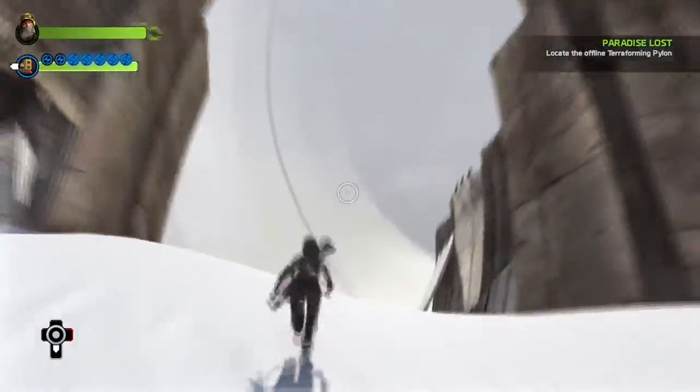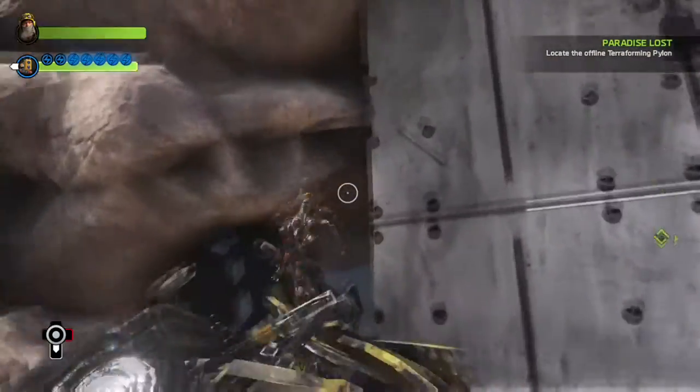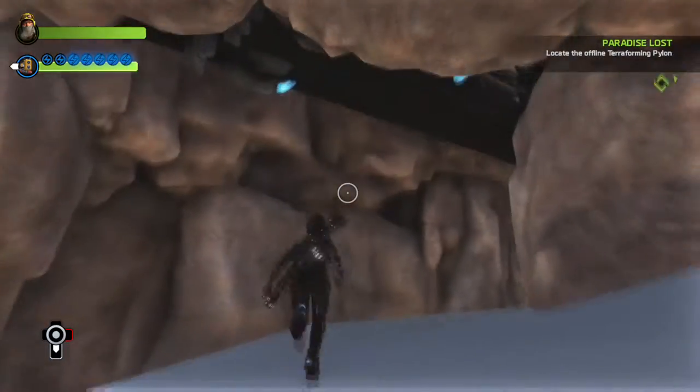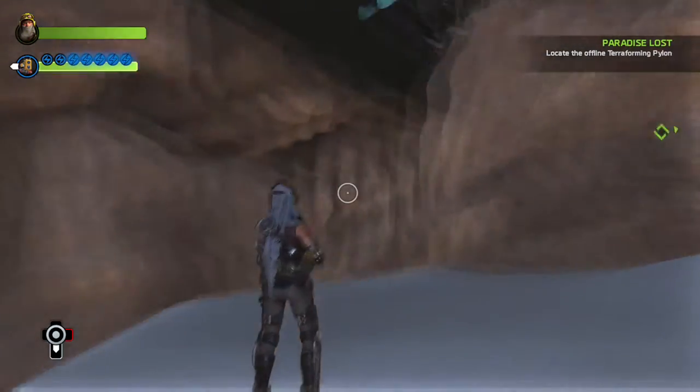Walk straight into this open path right here, you're going to turn right and jump over this rubble. You're going to enter the secret door which leads you to an ending point of the map. Look up — you can see right through the building.